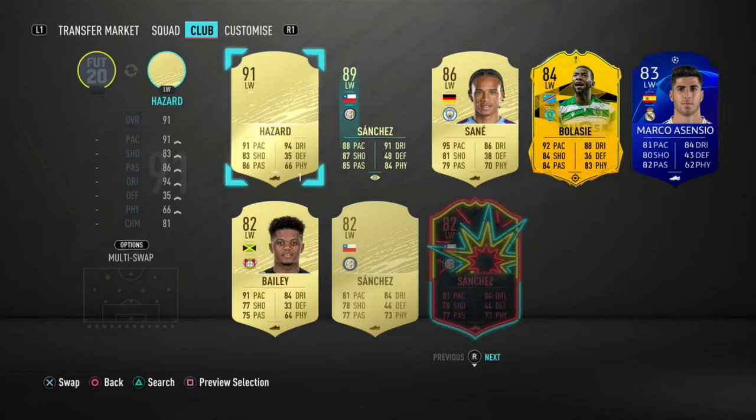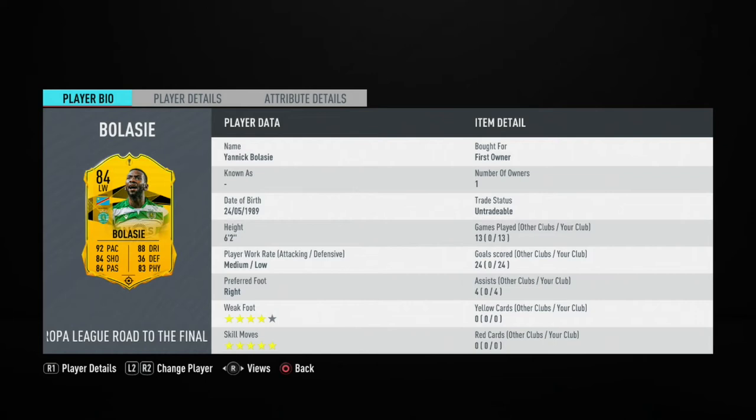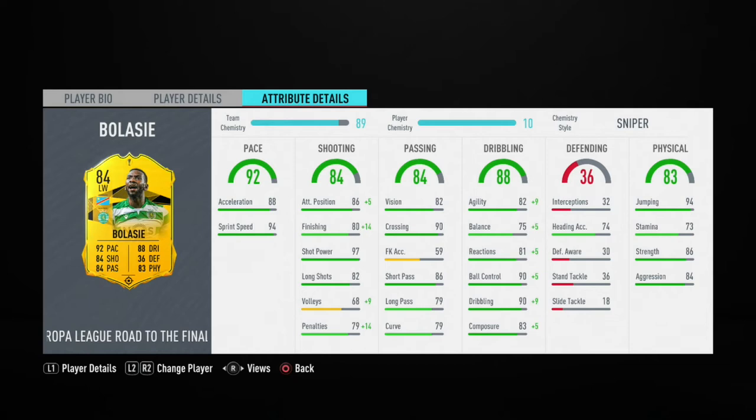On the left wing we have Yannick Bolasie. This has been one of my favorite cards all year — 13 games, 24 goals, which I never expected. Medium-low work rates is a bit of an issue, but he has a five-star skill move. I applied the Sniper chemistry style to boost finishing and dribbling. He already has 97 shot power, 86 strength, 84 aggression — you really feel it in game. He's bodied out so many players, it's phenomenal.